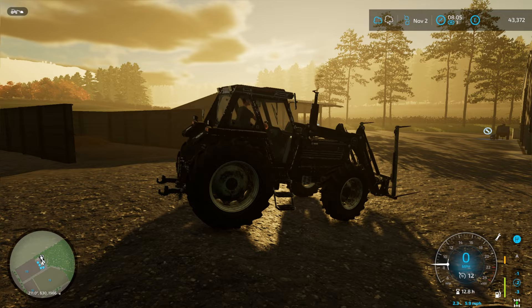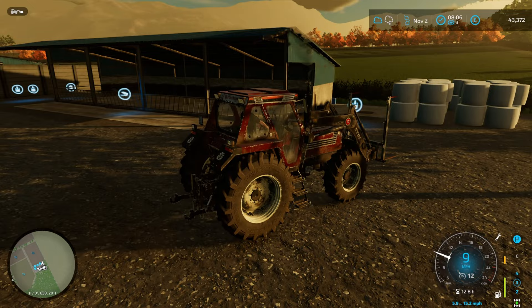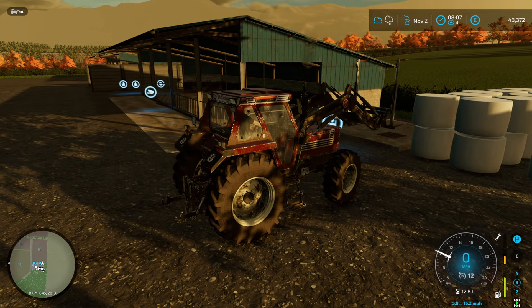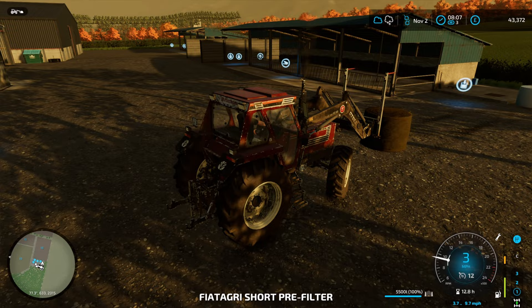Welcome back to Maypole Farm. It's a very atmospheric-looking November. This episode we're going to be skipping through until February, just showing some highlights. First we need to give the cows some feed by grabbing some silage. You'll notice this has converted as whole crop silage - the bales have just finished fermenting - and for some reason it turned to whole crop silage after adding Maize Plus to an existing save.